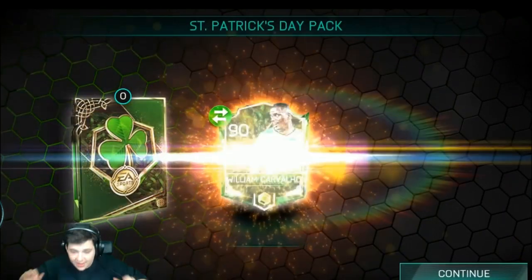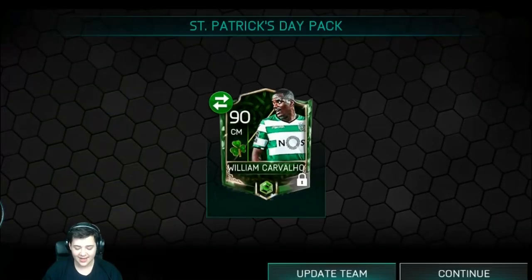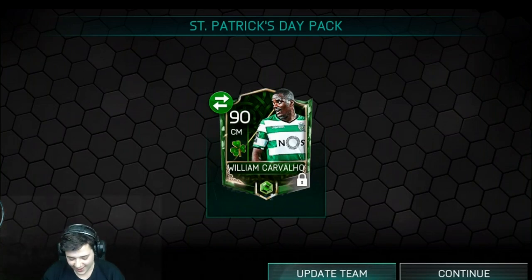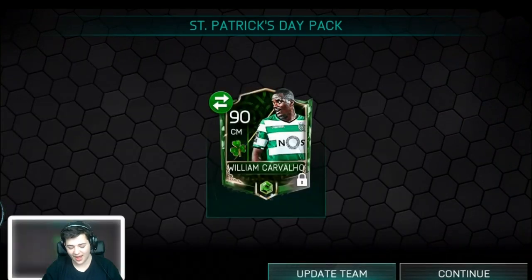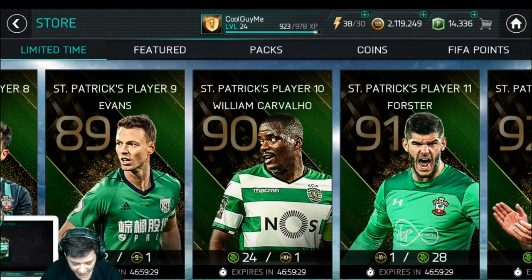Oh my God. What? Oh my God. No way. No way - imagine if we get another one. And then next pack, we get it. Oh my God. William Cavalier - 90 rated centre mid. He's going to go straight into my team for the time being until I move into that 3-4-3 formation, and then sell him off. That is insane. Just getting Johnny Evans is awesome, but now we get Carvalier as well. Getting a screen grab of that. I am on cloud nine right now. Un-freaking-believable.